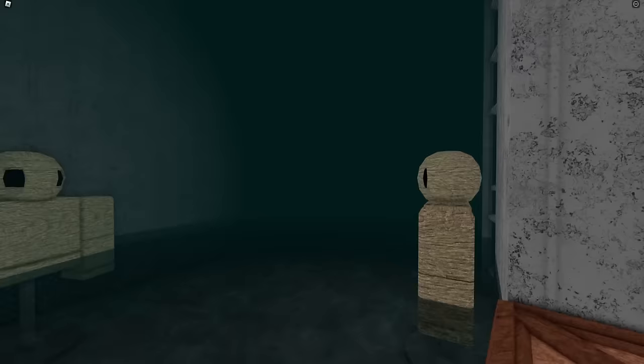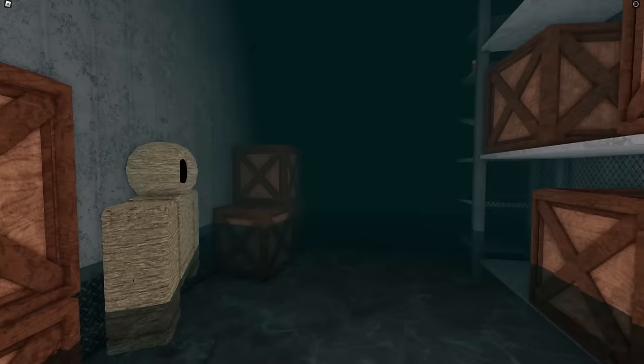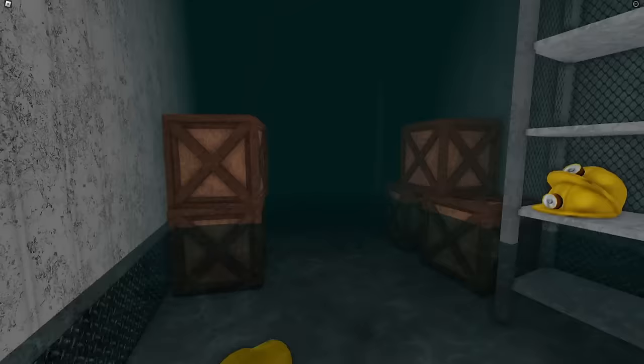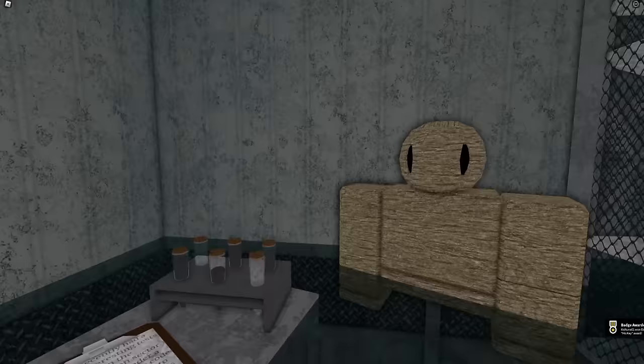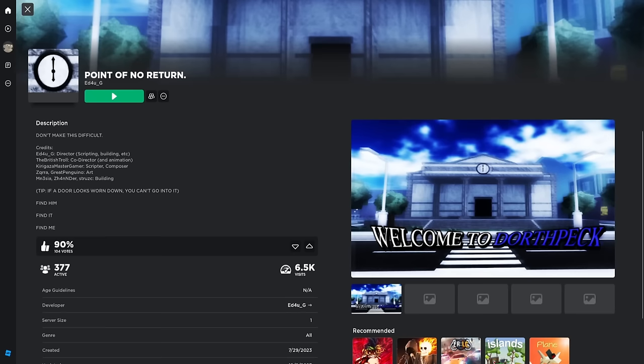Here we go — we've got dummies, or mannequins. Keep going. We've got some mine helmets here; this was definitely like a mine shaft. And there it is — the key! Once you get this key you get the key badge.